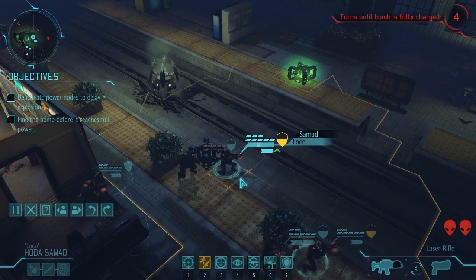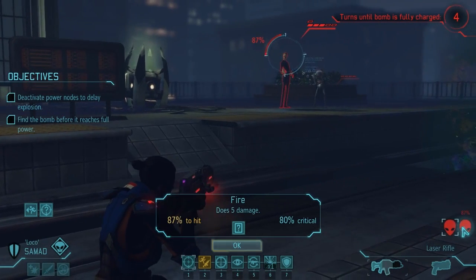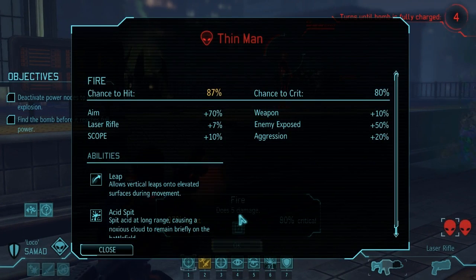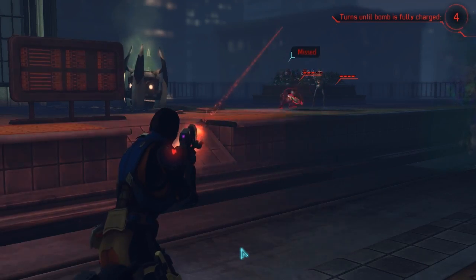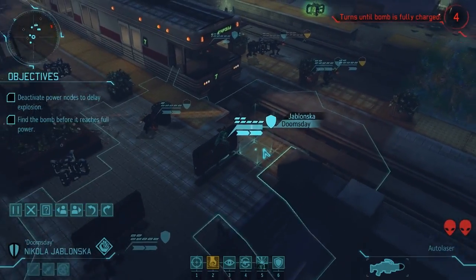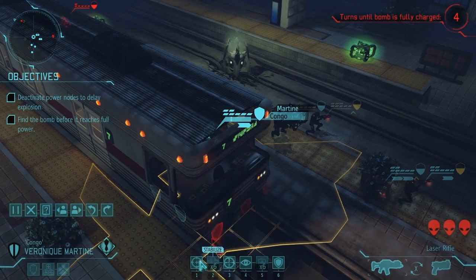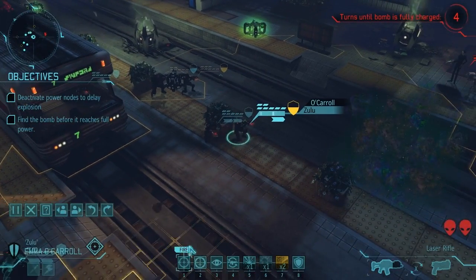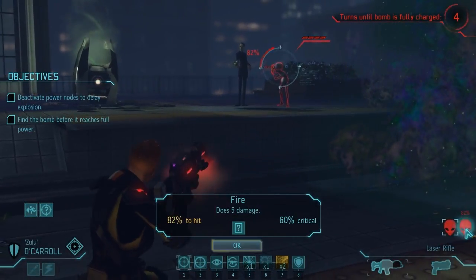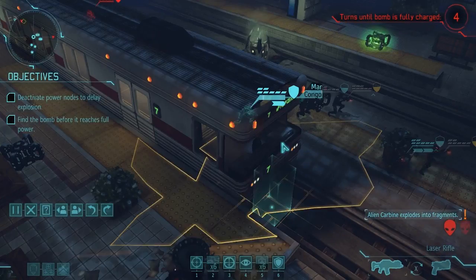Samad has a laser rifle which should be enough to kill one of these guys. Surprisingly our aim isn't that good. Let's take a shot at the thin man with Samad — 87% miss. That's not what we're looking for. Can we get a hit with somebody else? Martine can see them — let's take a shot with O'Carroll. We might need to run-and-gun after all if our aim's this bad. Let's take a shot at the thin man — 82%. There we go. She knows what's up, takes the enemy down no problem.